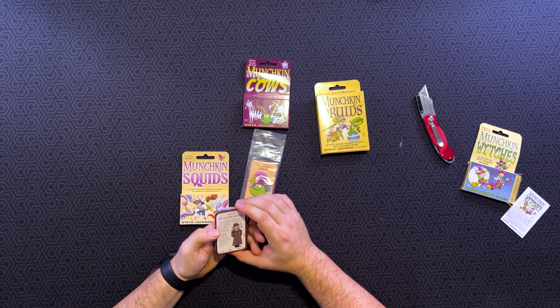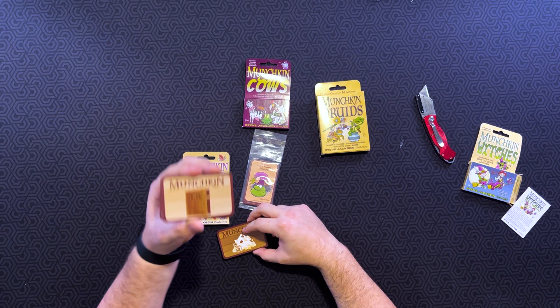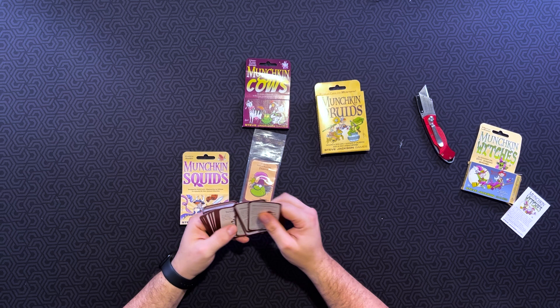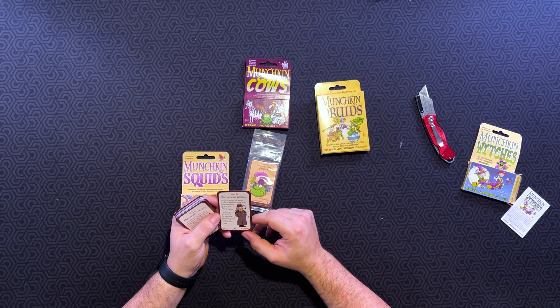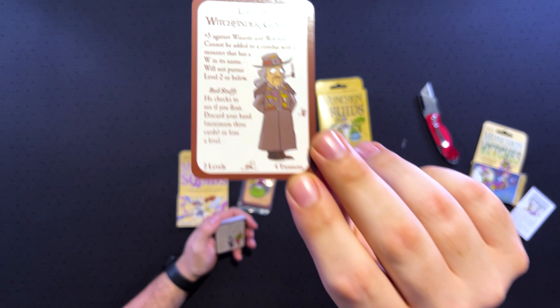Let's go ahead and open this up. The cards are going to be using the standard Munchkin back that they've had for, like, 15-plus years now. There are what the doors look like on the back side. We'll go ahead and look at some doors. The first card is a level 15 Witchfinder General — plus 5 against wizards and witches. Can it be added to a combat with a monster that has W in its name? Will not pursue level 2 or below. There's an example of the artwork on that one.